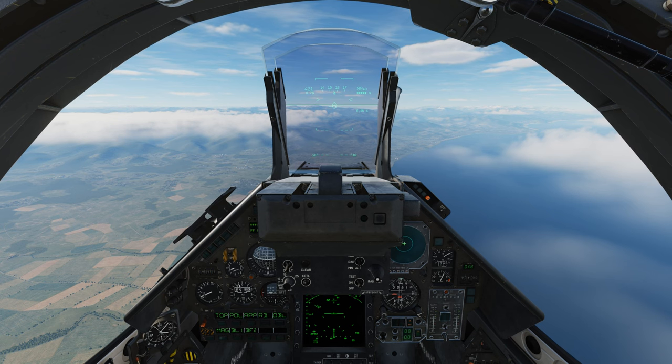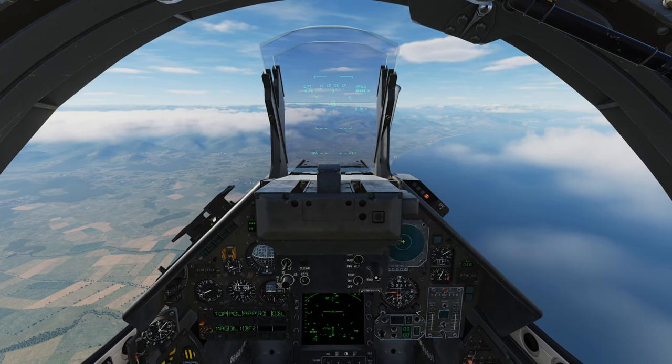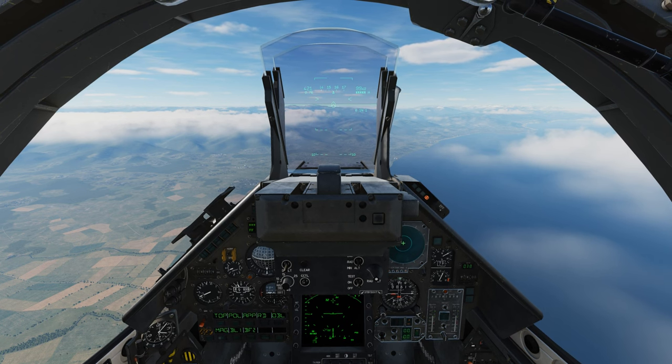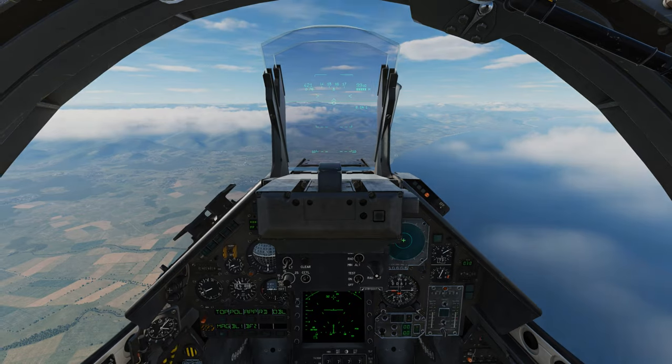The air-to-ground weapons are classified by two methods of employment: BL, which is our low drag bombs, and BF, which is our high drag bombs, and also our rockets and our air-to-ground guns. All right, let's get into it.